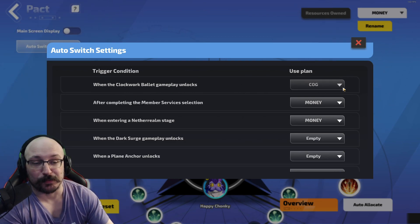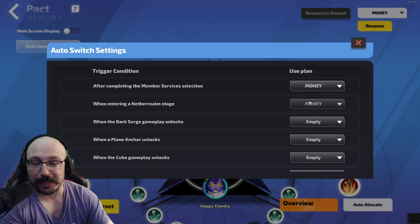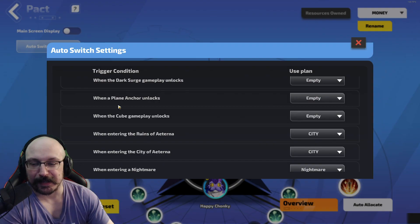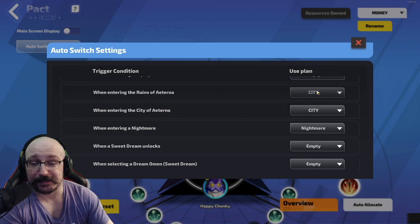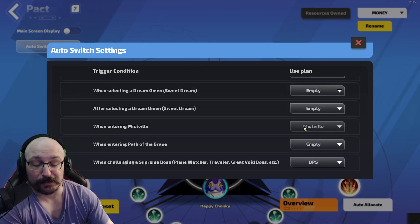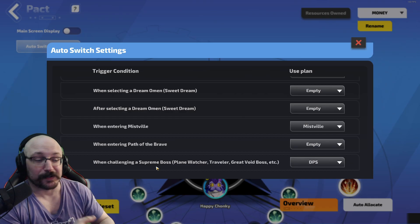When you enter the Clockwork Belay, I'm switching to my cogwork setup, and then after completing it I'm going back to money, because you don't actually need to keep your clockwork setup out. Whenever I go into a map I'm going into money. I don't have the dark surge pet, otherwise I'd put the dark surge setup there. If I had stuff for pirates I could put that there, or the cube. I have the city setup so I put those in there, and if I go into a nightmare I put my nightmare setup.